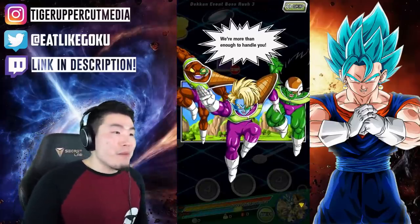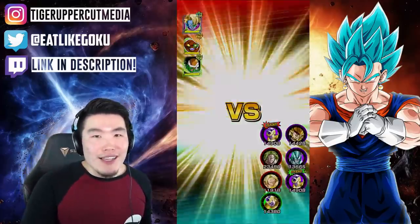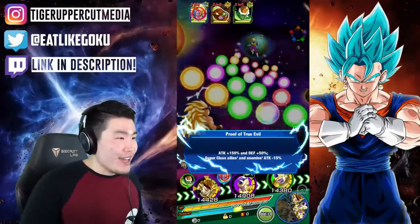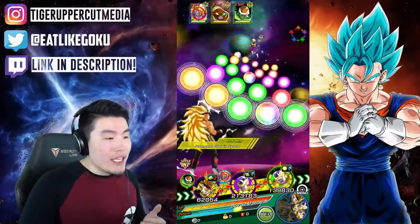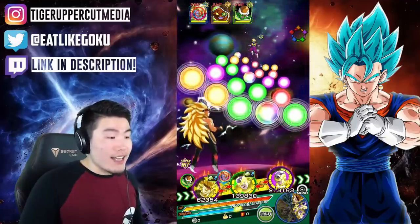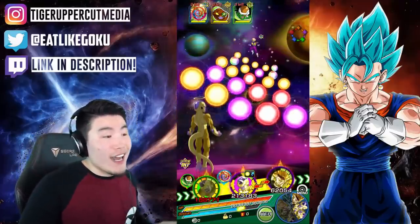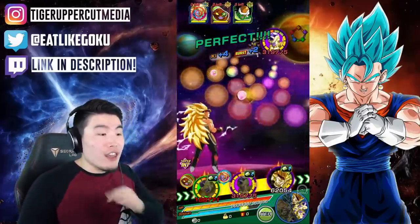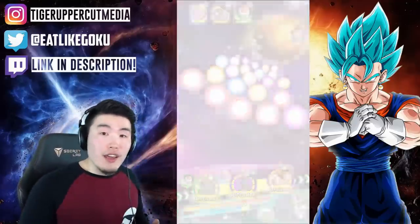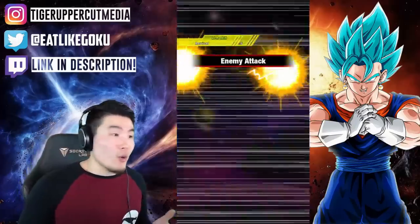I wanted to leave my mark on this man — it was an opportunity to showcase a Rainbow Summonable LR, and I was going to take it. Now, we don't have LR Broly in rotation here, but he would have been perfect for this rotation solely because he has that Attack All mechanic — that AOE mechanic. We would have just cleared these guys in one shot as opposed to having to do three different Supers. Right now I have to do three different Supers to clear this turn, whereas if I had LR Broly on rotation, it would have been one turn, super quick, done.